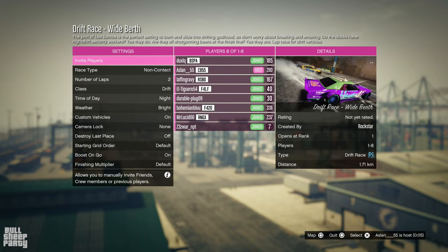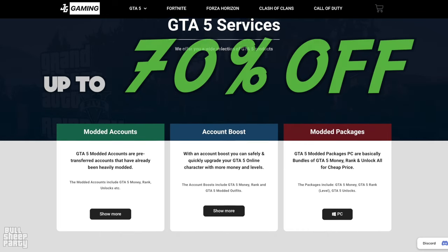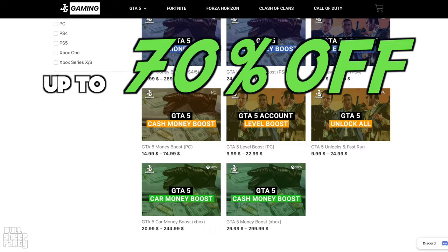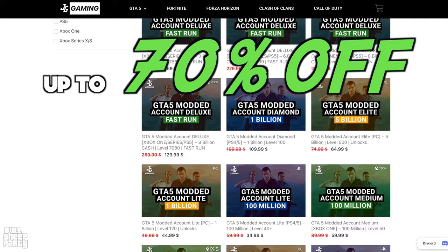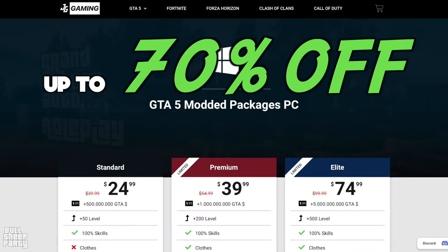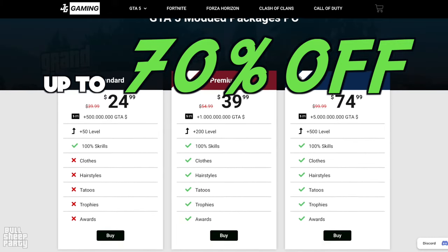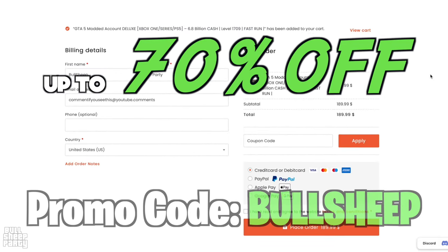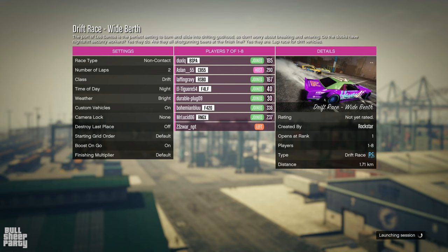Before we get to the actual race, a quick word from this video's sponsor, JG Gaming. Right now, because of the new DLC, JG Gaming is having a site-wide discount on everything — so if you're looking for extra cash for GTA Online to buy new content, vehicles, properties, or the new garage, JG Gaming works on PC, PlayStation, and Xbox. Use the link in the description or promo code Bullsheep at checkout. Thanks to JG Gaming for sponsoring the video.